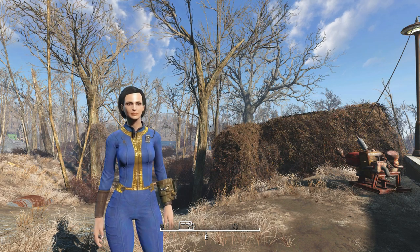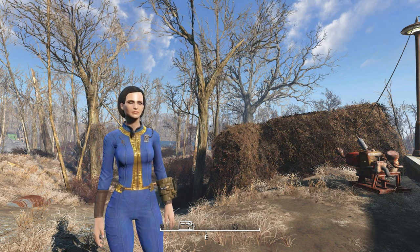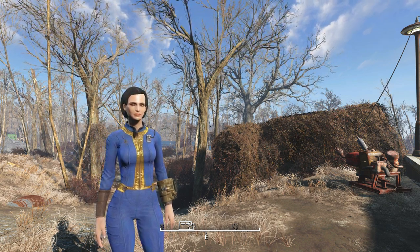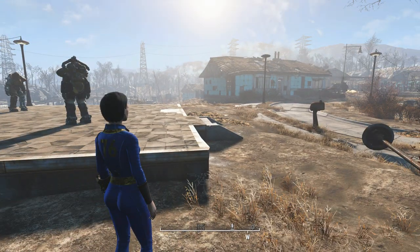Hey there everybody, pop on top here, welcome back to some more Fallout 4 mods. In today's mod we got a new little settlement kind of thing — this is the Sanctuary Hot Springs Home and Settlement. It's a player home and a settlement all built together, right on the edge of Sanctuary.